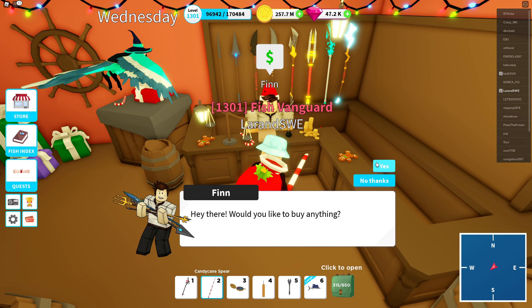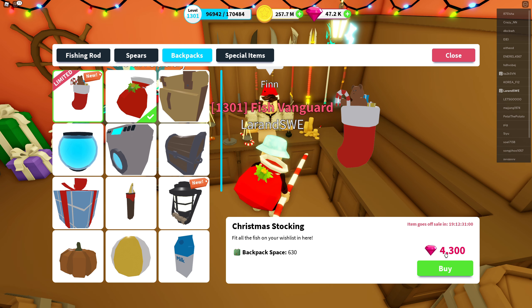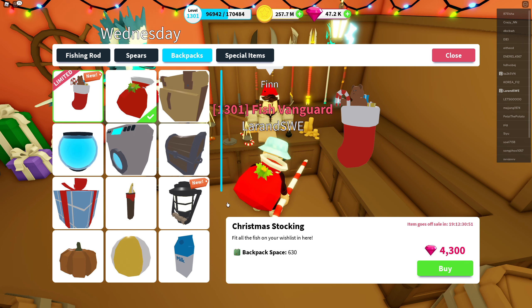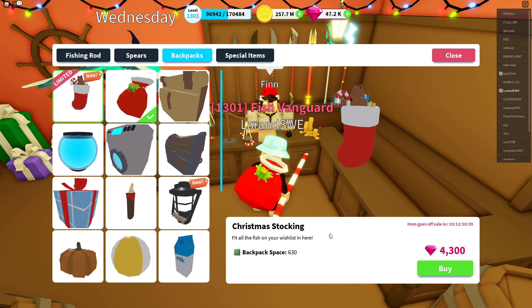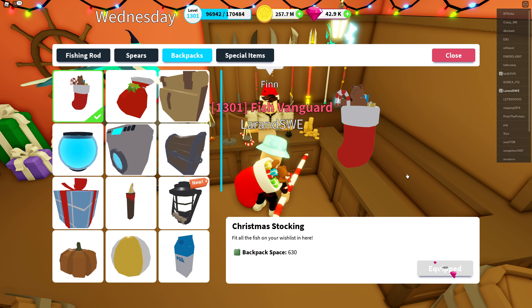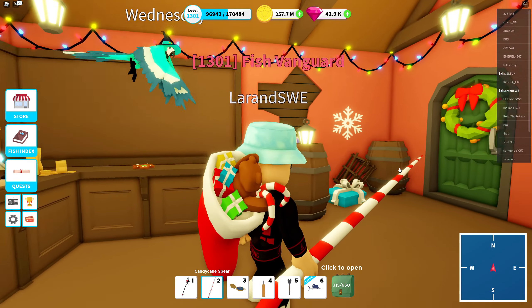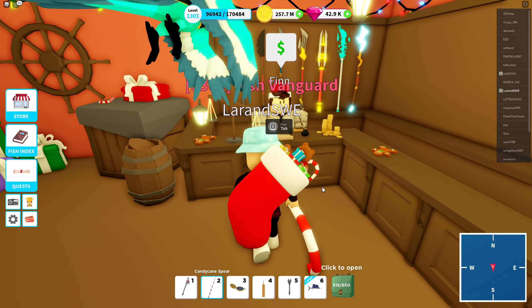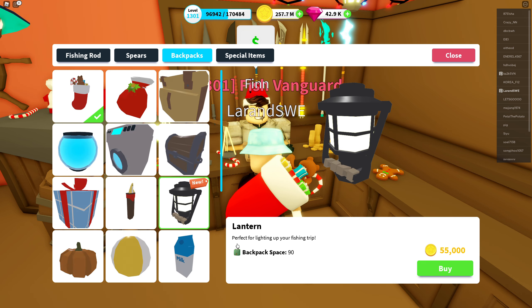Back in Finn Supplies, this time for backpacks. The santa gift backpack from last year was massive - I remember when I got it, 600 backpack space - totally awesome and it looked really good for the christmas theme. Now we have two more new backpacks. This new limited christmas stocking has 630 in space - if you didn't get the sand pail from summer which has 650, this is still a good expansion up to 630. It's limited so of course we're getting this one - another 4,300 gems, bye bye.